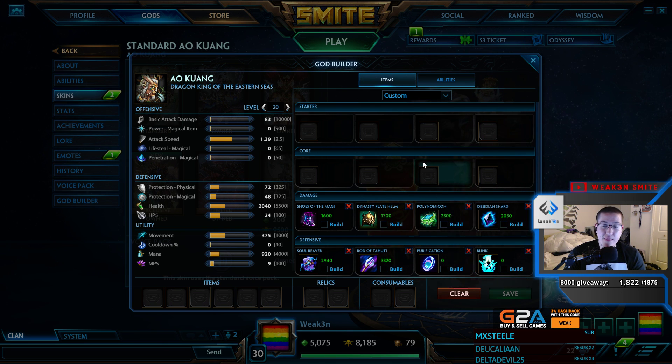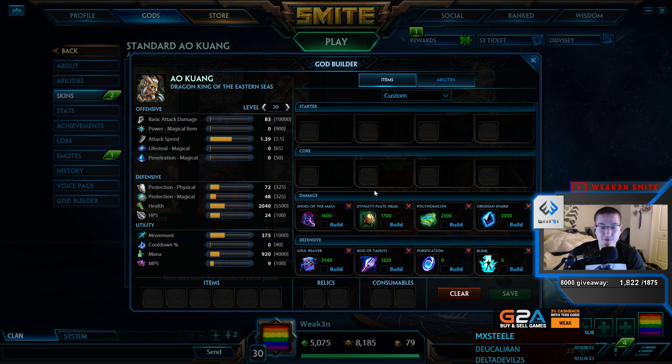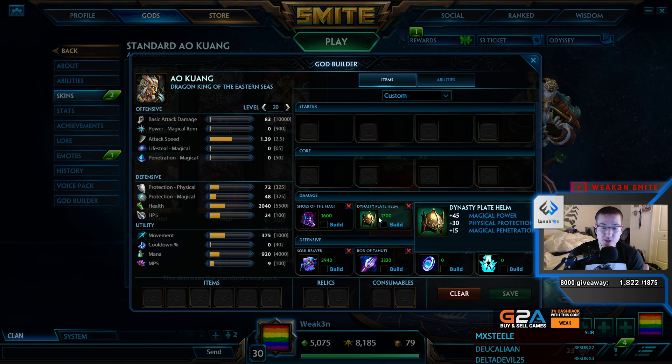You can always pick up a Polly, and then after Polly you can pick up a Wing Blade and then go into the regular build. So these items would swap, and then this would become Wing Blade. Just depends on how the game is going for you. If you're really feeling greedy, drop the Dynasty Plate Helm for a Doom Orb — that is super greedy, it's a really fun build, but it's super greedy. Remember, that's only if there's no physical coming out of either the mid laner or the jungle. So if there's any physical at all, go Dynasty Plate Helm. It's great.